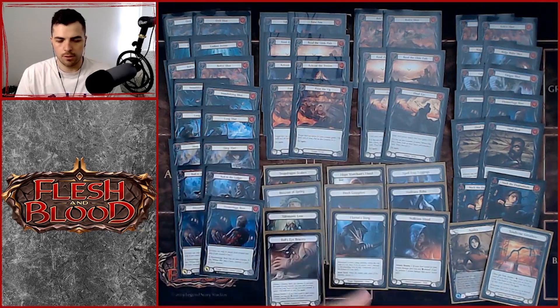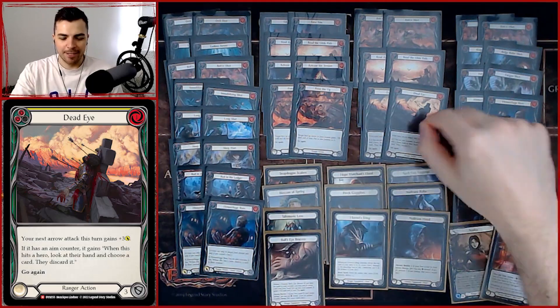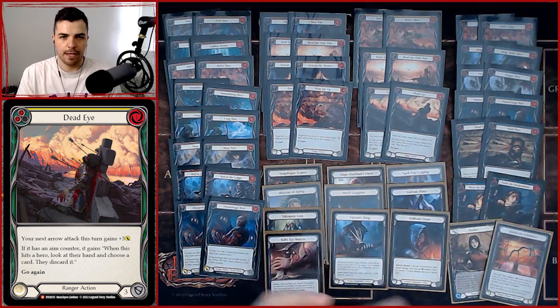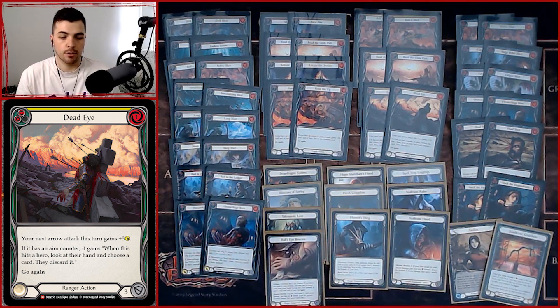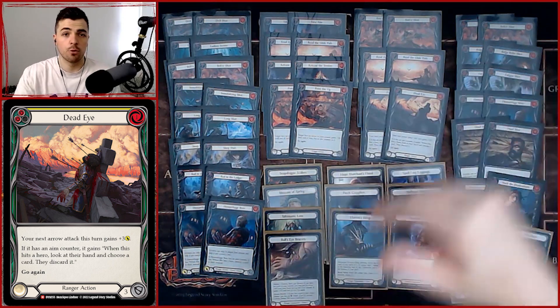The one-cost exception is Deadeye, new from Dynasty — really, really powerful. If we have an aim counter, it lets us look at the opponent's hand and force them to discard a card, and it gives plus three. That's a great pump spell at yellow that does a lot of work. It's very easy for us to get aim counters and trigger this with Dominate.